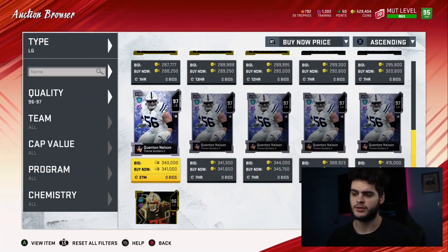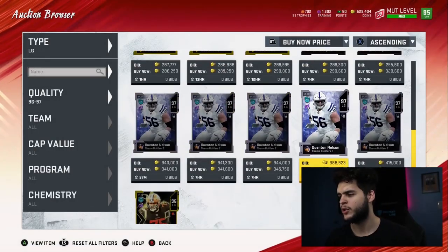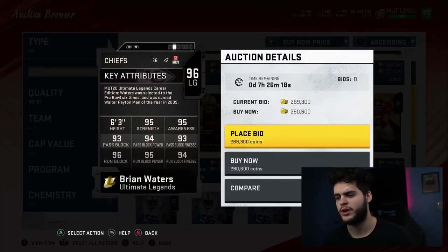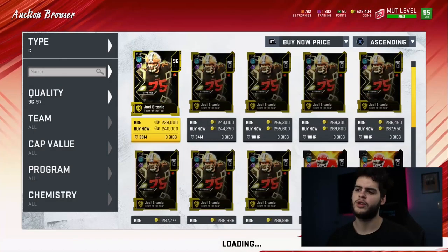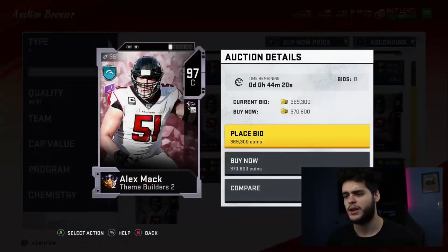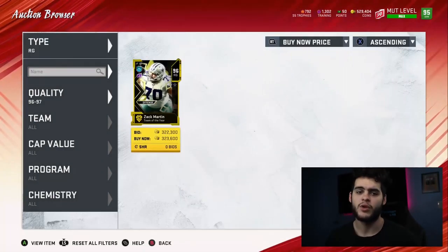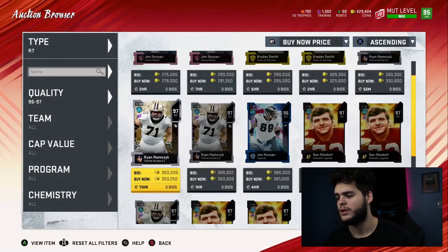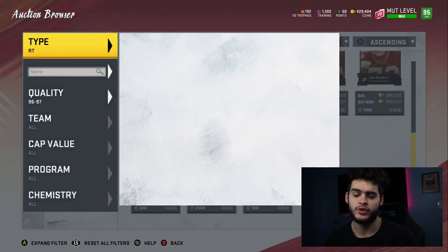For left guard, I'm holding out right now, but if I had to choose, Brian Waters is pretty solid. I wanted Quentin Nelson, but Nelson gives me a few iffies — pass block and run block are a little low. Brian Waters has mid to high tier everything across the board with great strength. He can do everything and you can power him up. I'd probably go with Brian Waters. For center, I really like Alex Mack — pass blocking is good enough and the run blocking is phenomenal, giving crazy holes up the middle. Right guard: big fan of Zach Martin — pick him up and forget him. Right tackle: Dan Dierdorf — another endgame guy, power him up, chem him up to 99 overall, call it a year. That's all you need for the offensive line.